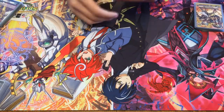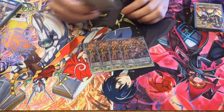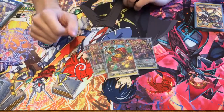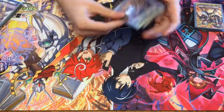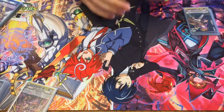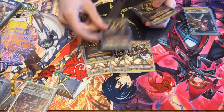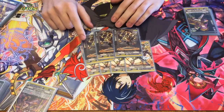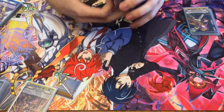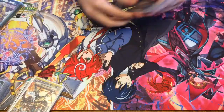Starting with grade 0s, I run the 4 Perfect Guards and 1 extra Draw Trigger because it sometimes helps — not all the time, but every now and again. Then 7 Crits: 4 Steam Bomber and 3 Ring Ring, just because I like Steam's artwork better. And then I run 4 Heals.